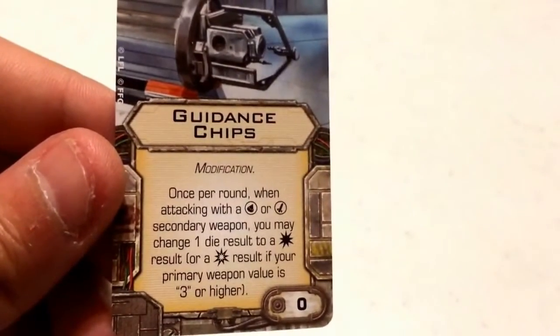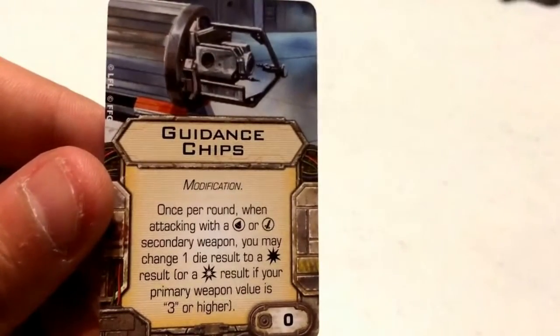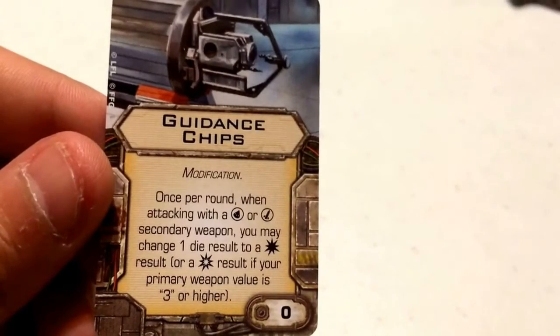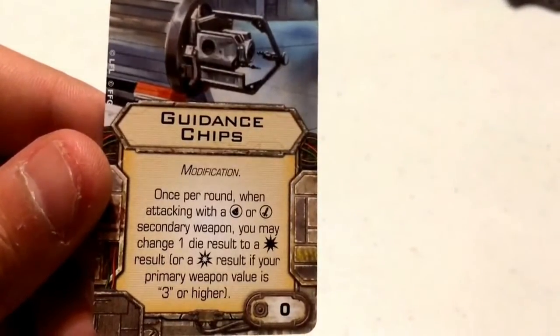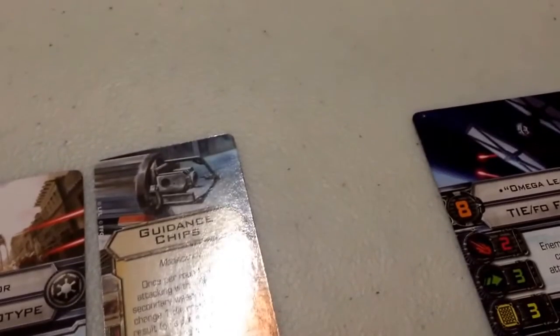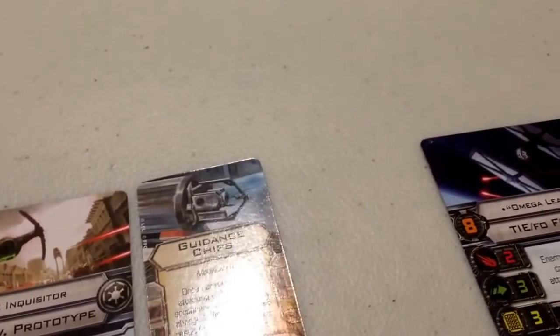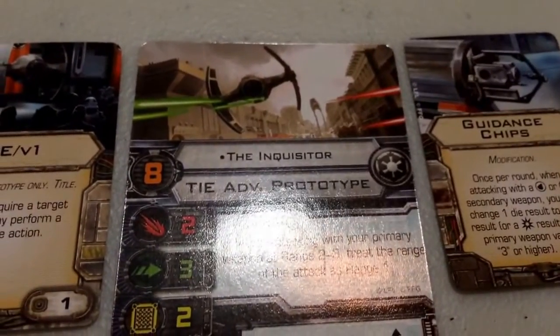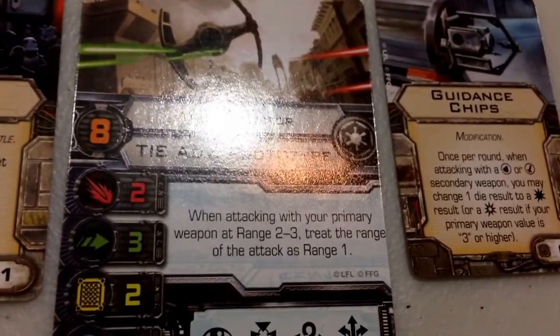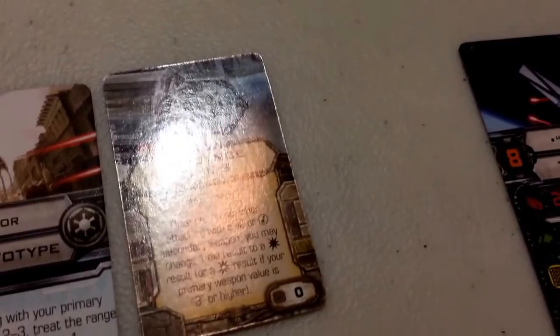For his modification I've chosen Guidance Chips, which came with the TIE V1. It also comes with the Jumpmaster 5000 and the Mist Hunter. It costs 0 points, so it's one of the best upgrades you can equip. It states: once per round, when attacking with a warhead or missile secondary weapon, you may change one die result to a hit or a critical result if your primary weapon value is 3 or higher. Basically, if your primary weapon value is 2 or lower, it's a free hit; if it's 3 or higher, it's a free critical. The TIE Advanced Prototype has a standard attack value of 2, so even though the Inquisitor's ability gives him an extra attack die at range 1, his primary weapon value is always still 2. So when using a missile with Guidance Chips on the Inquisitor, you'll always get that free hit — not a free critical.